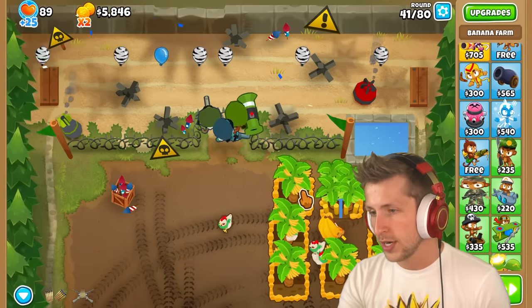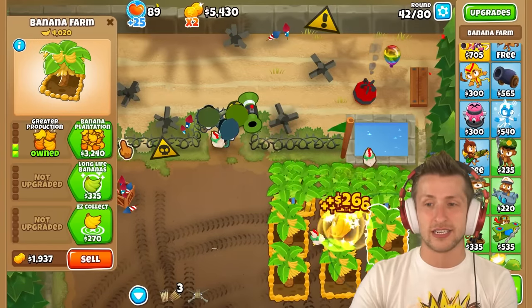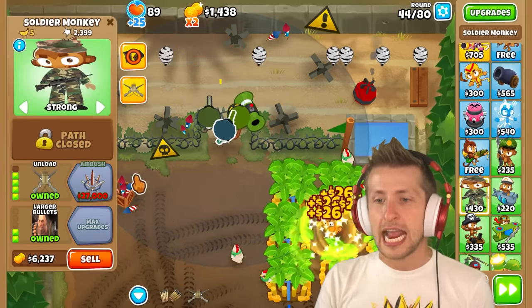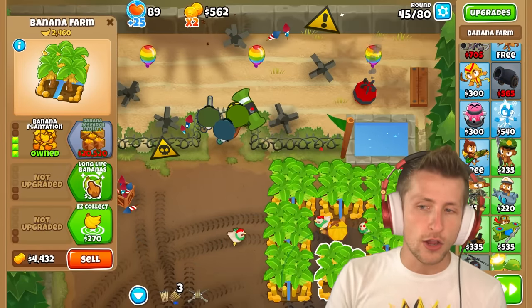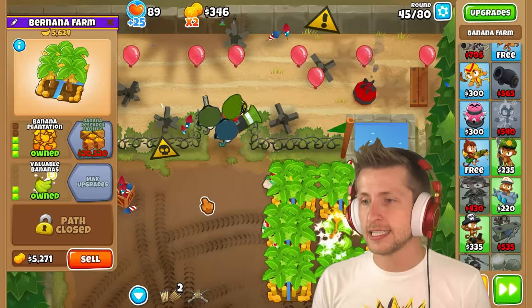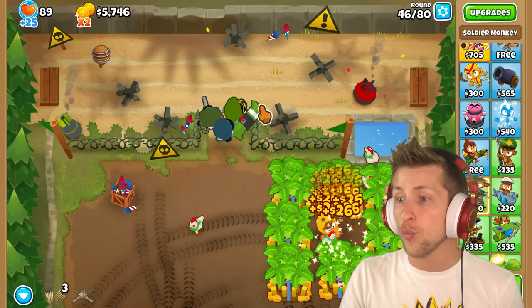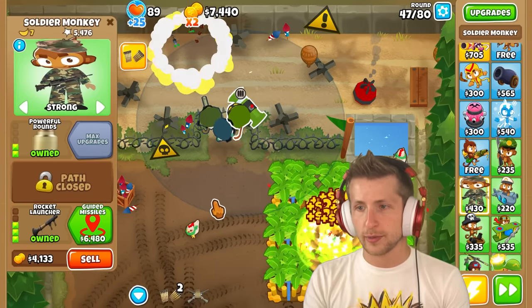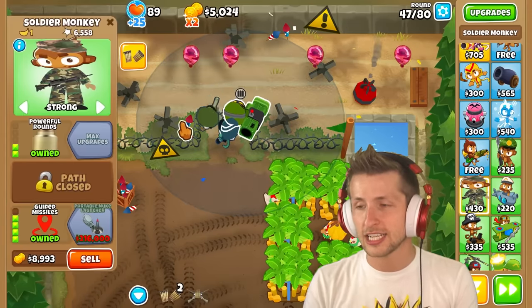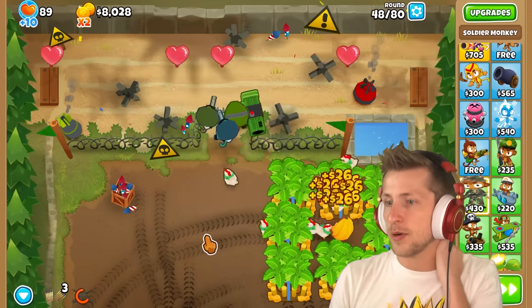I want to start upgrading all of these because we need to get banana plantations — I really want to start working on getting enough money for the Paragon. The Paragon is $864,000, which is a lot of money to save up for. Ambush is 27,000. I just have to pay attention to make sure they don't run out of ammo. The missile almost one-shots — I think it does one-shot ceramic blue. So let's go ahead and buy guided missiles. I had to use the infinite ammo ability so when they run out it's not as bad.